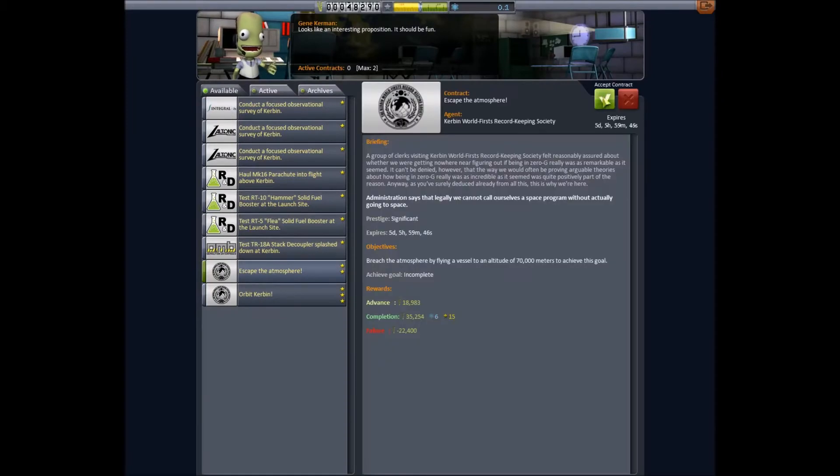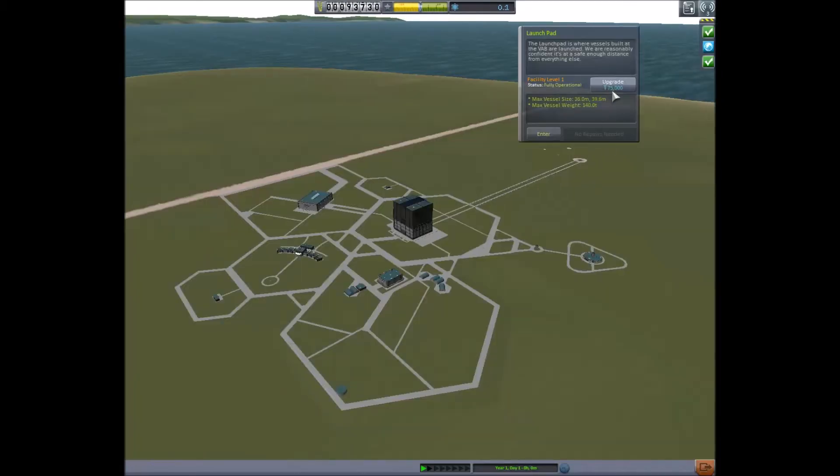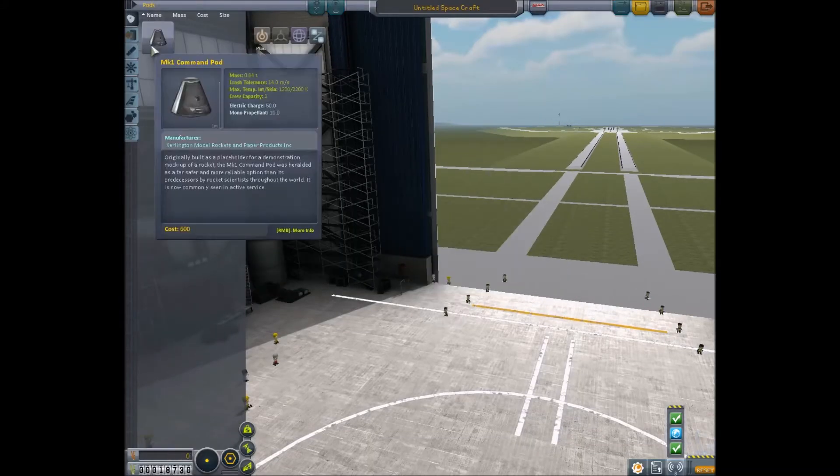Next up, we're not actually going to do these missions but advance them because it's just enough to unlock the launch pad. So big rockets, here we come.